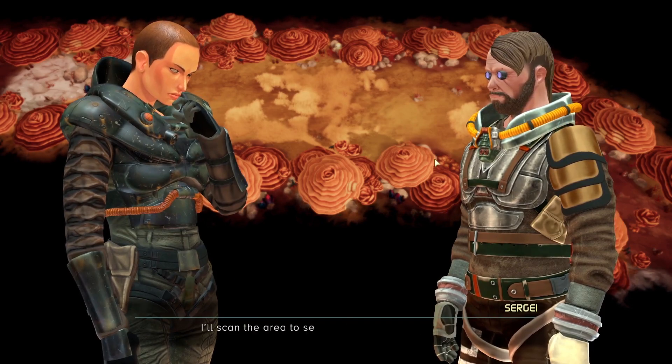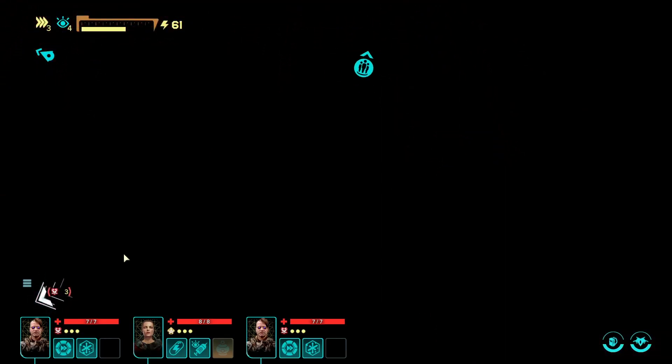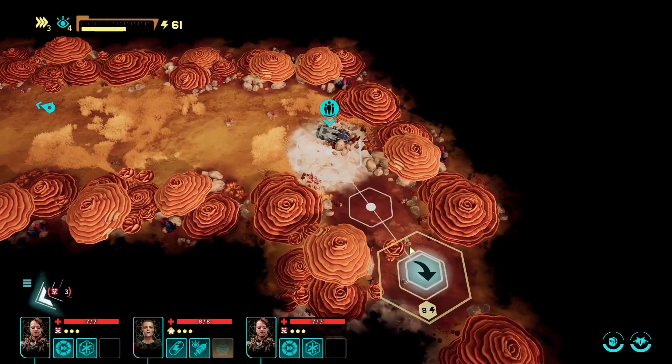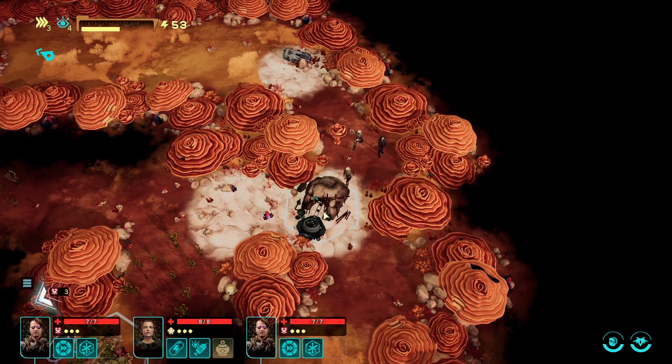Right, so we need to find a way off the planet. And I think we are going - oh, bottom left. That's done that, so let's move onwards. We've got three people now, which is very handy, because that's boosted our stamina somewhat. And we've got an event here.